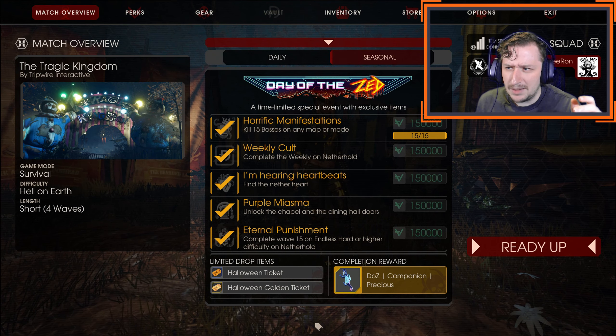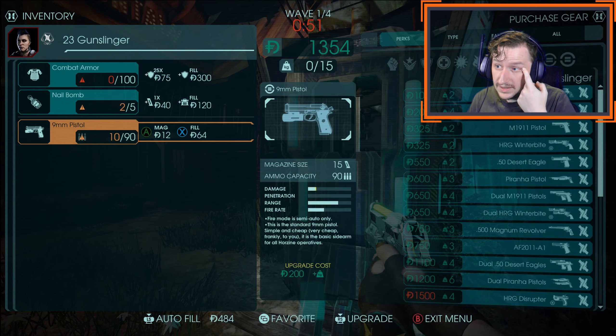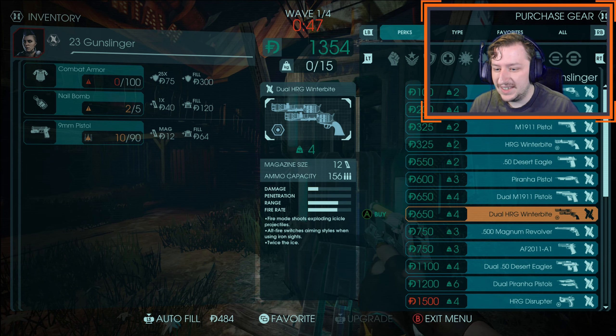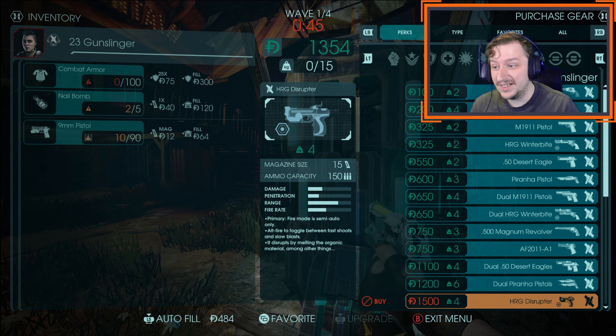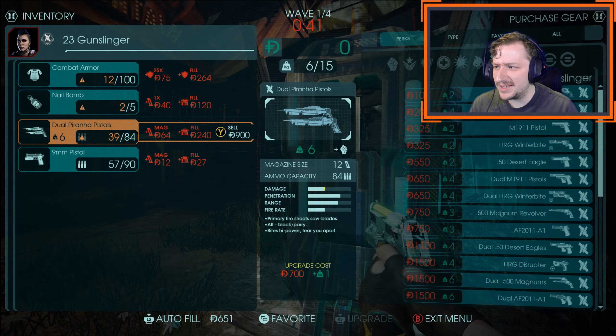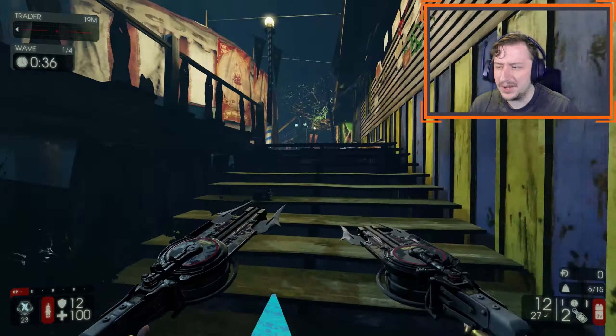This has about the same rate of fire as the Medic Pistol with its primary fire, at 342 rounds per minute. With its secondary fire, it shoots much slower at only 85 rounds per minute. With 4 rounds on Hell on Earth, you're not actually going to have enough Dosh to get the Disruptor right away, because it costs 1500 Dosh as a Tier 4 weapon. But this would be a good time to also grab the Piranha Pistols with Gunslinger, because these two in combination work pretty well.